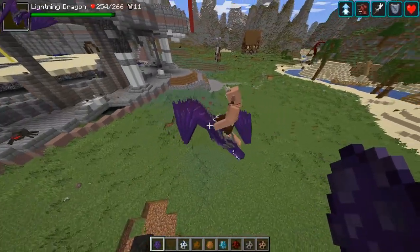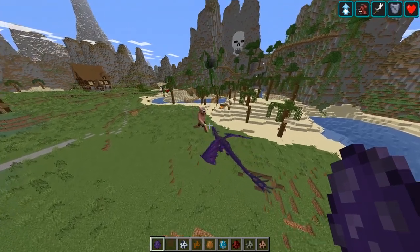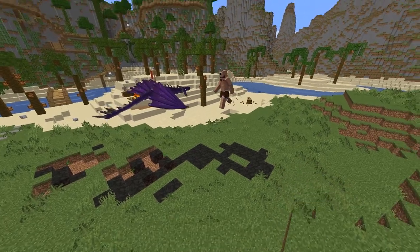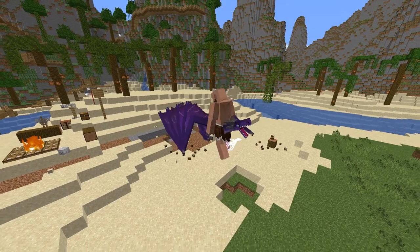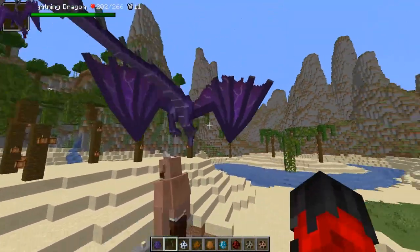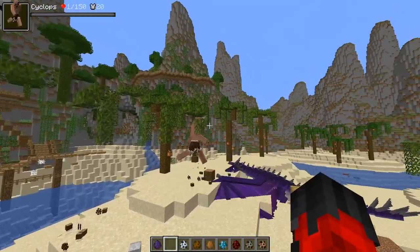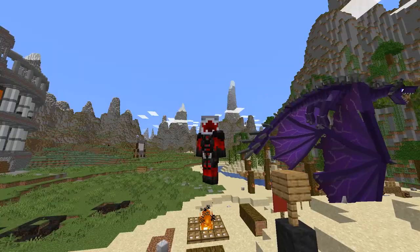I've got my money on the lightning dragon for this one. The cyclops has that powerful pickup move, but can it even pick up a lightning dragon? Probably not — the lightning dragon is probably going to pick the cyclops up. They are destroying my trees and beautiful scenery though! The cyclops only has 48 health left and the lightning dragon is still chilling up in the 200 region. One more hit will do it — and yeah, that's it for the cyclops!